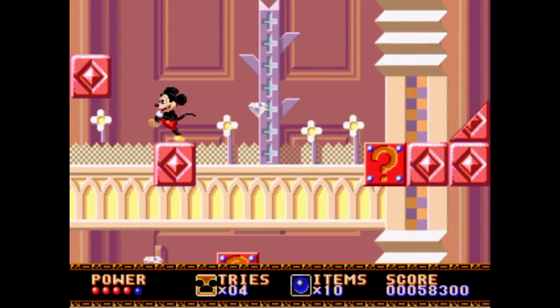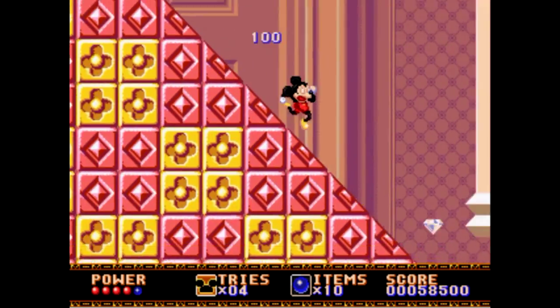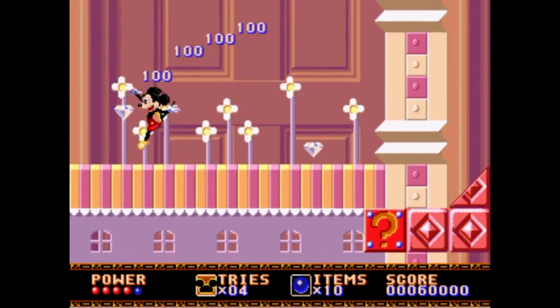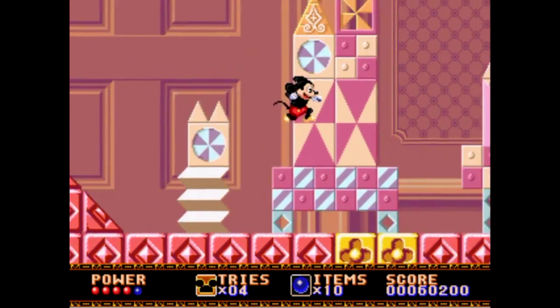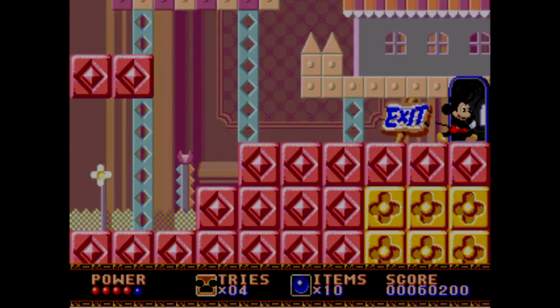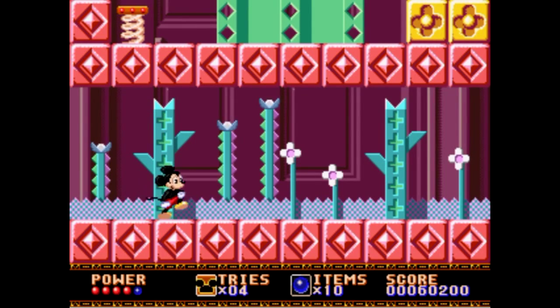Once you get the key, everything turns into a slope. You can get these diamonds by jumping and grabbing onto them, but they just give you points — there's no real benefit to getting them at all. The star blocks, which I found out in this level, do give you extra health or power — mouse power.